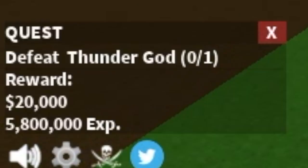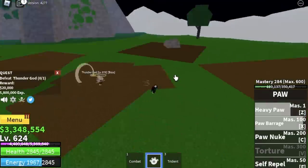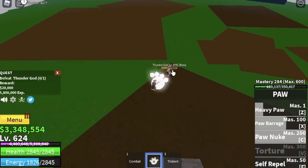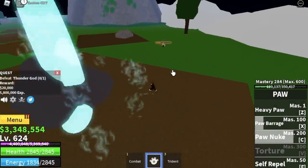At level 575, you can start defeating the mini boss: the Thunder God. Just like other bosses, as long as you dodge his skill, everything will be easy. The goal is to reach level 625.